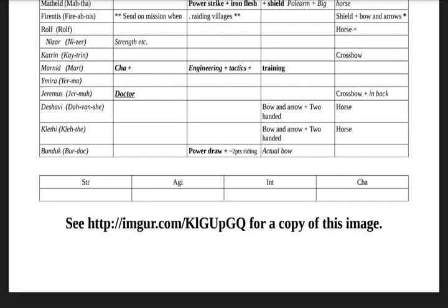I'm presenting this on Imgur, so the website for that — I'm just going to type that out to make sure it's valid. It is http://imgur.com/k — uppercase K, lowercase L, uppercase G, uppercase U, lowercase P, uppercase G, uppercase Q. And it loads. So the spreadsheet is on that website.